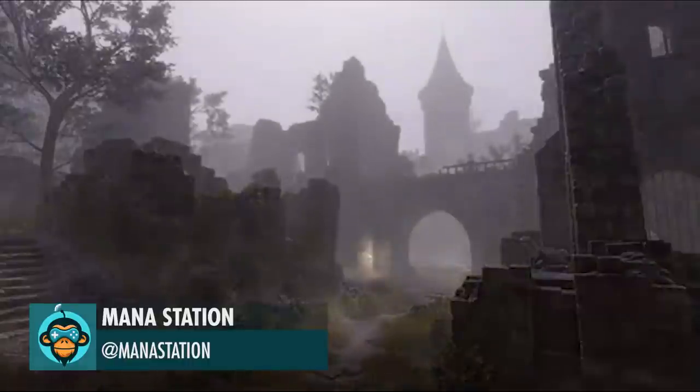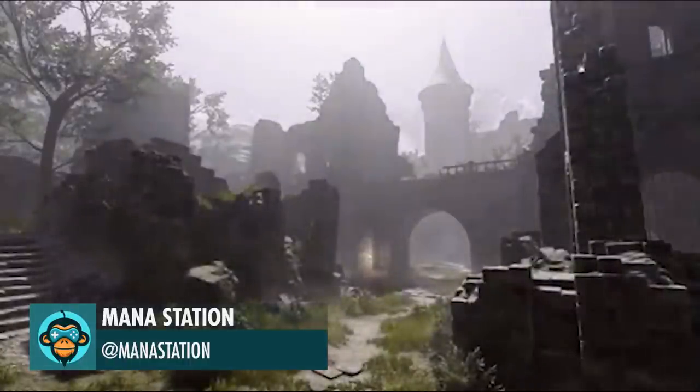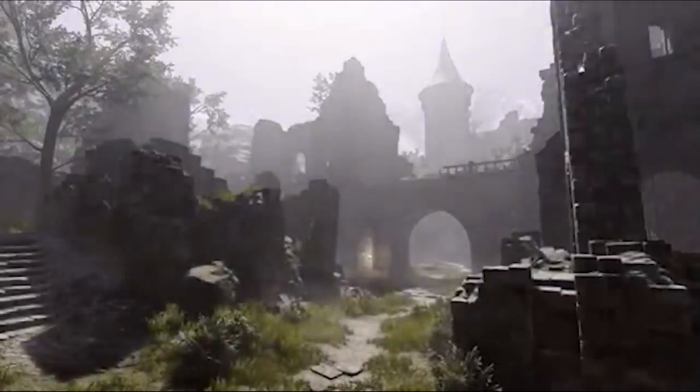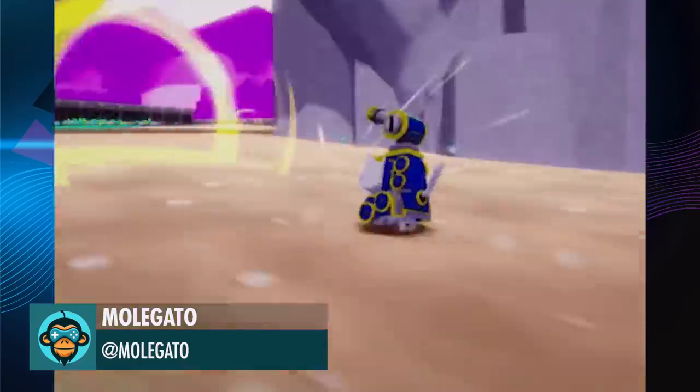A make-it-better slider in Unity 3D is called Fog Height by Mana Studio. A clip of Riena just being a queen by Mogato.